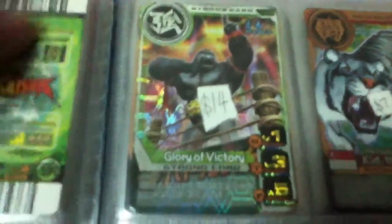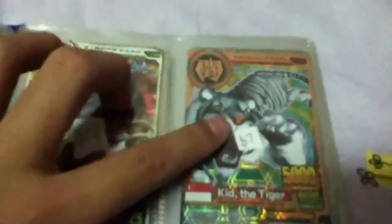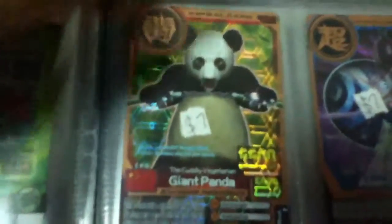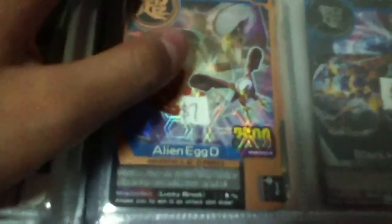Now we are moving to the version 3 cards. Glory of Victory $14 — it is a double Miracle Aura card. Kick the Tiger at only $7 — it is a Singapore card. Giant Panda $7, Alien Egg A $7, and Alien Egg D — D for Duck — $7.